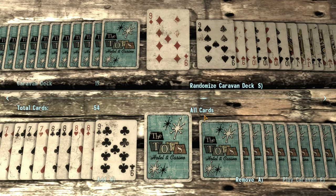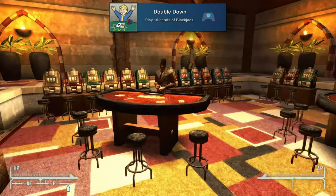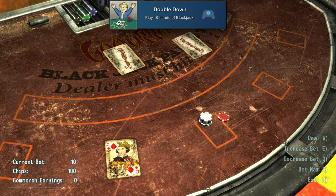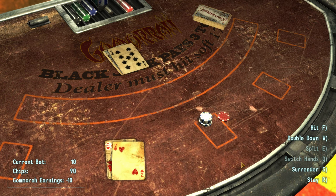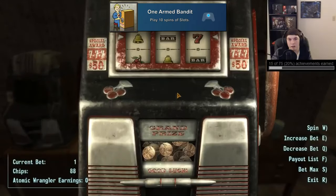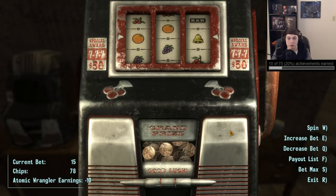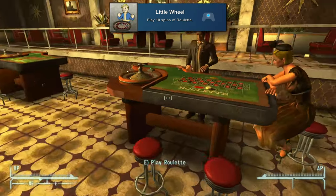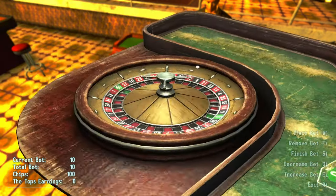Somewhat related to Caravan, we have a few achievements related to gambling. First is 'Double Down' for playing 10 hands of Blackjack, which you can do at any of the blackjack tables at one of the casinos. Then there's 'One-Armed Bandit' for playing 10 spins of slots — you'll go to one of the casinos and spin slots until this one pops. 'Little Wheel' will be for playing 10 spins of roulette — same deal, just play that game at one of the casinos until it pops.